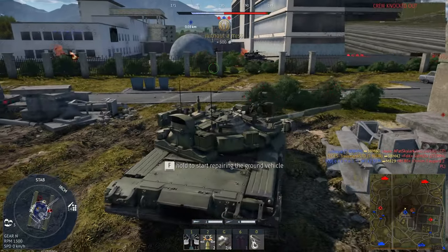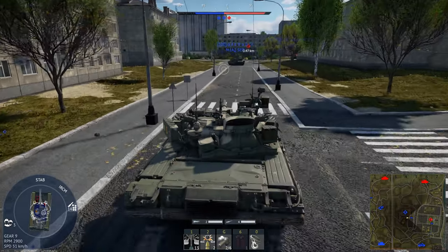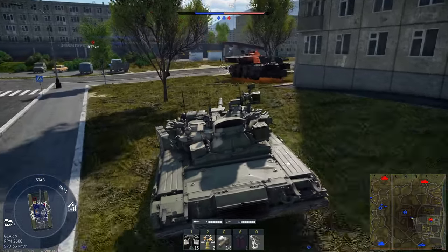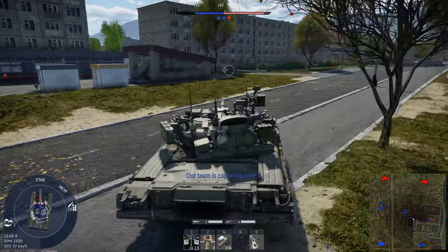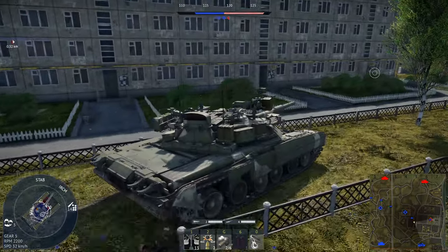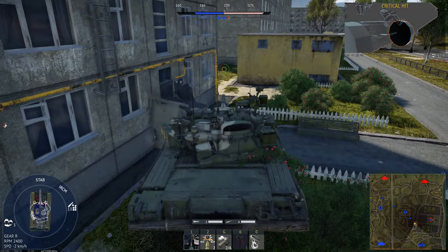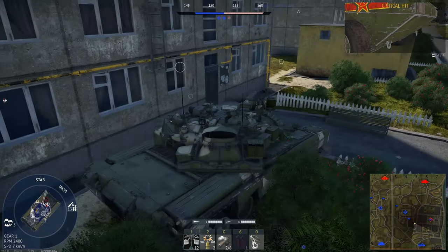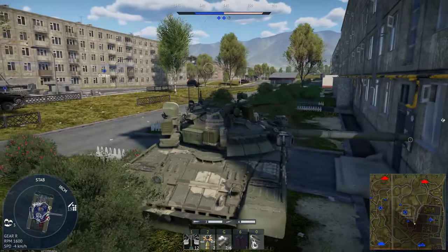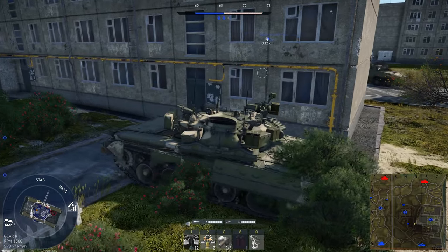I think that Type 90 is still alive. A tank just went to the right and I think my Abrams friend here also saw that happen — I'm going to try and deal with that. Looks like he just continued to hold the W key, which is quite an interesting thing to do. I got his fuel tank, which unfortunately isn't a lot — spalling these days isn't really up to standard. That guy is looking right behind this corner so there's no real point pushing that because it will just end up in me exploding.